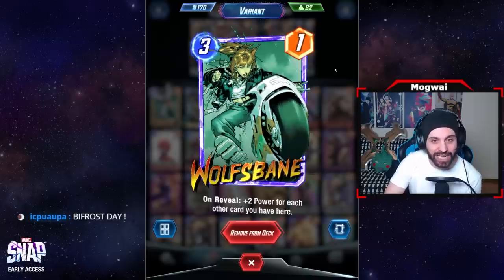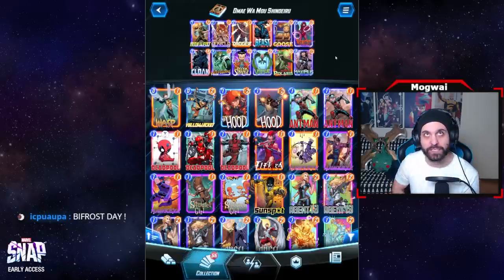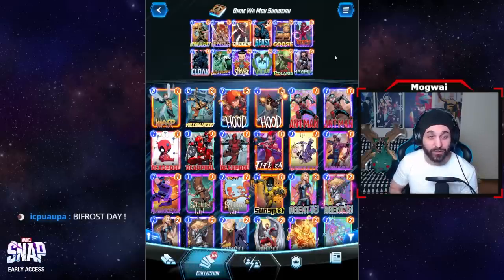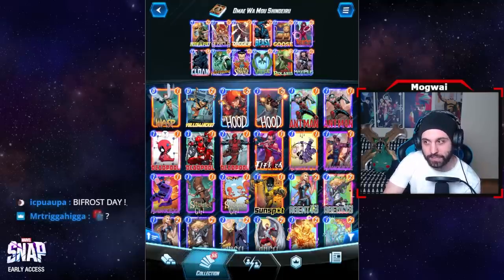I remember seeing a player running Beast with Wolfsbane and I was just shocked by the power output of that combo, so I incorporated it into this deck. It's a really strong synergy that allows us to have alternate game plans.